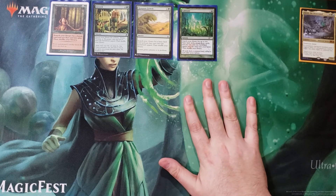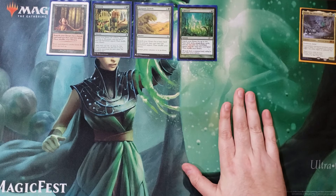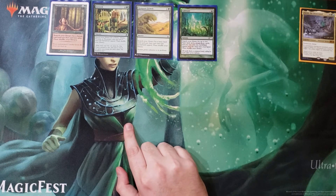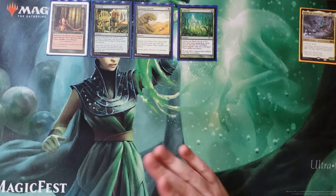Green lends itself so well to being able to ramp and get your mana quicker. With any one of our landfall triggers — Avenger of Zendikar or Tatyova — you're drawing cards, gaining life, drawing cards, gaining life. It just adds up so well.